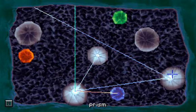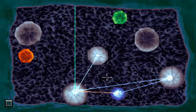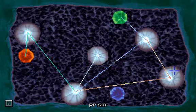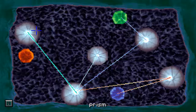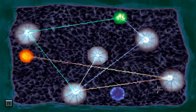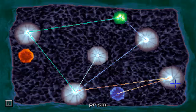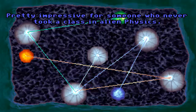Not helpful, I assume. It's welded. It doesn't look like they do anything whenever I rotate those. A blue crystal. I can do this. I have to assume I can solve this puzzle. I have to. I can't light them all up — maybe I don't have to? I assume I do have to light them all up. Pretty impressive for someone who never took a class in alien physics.